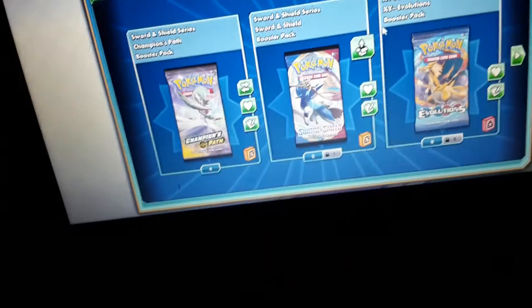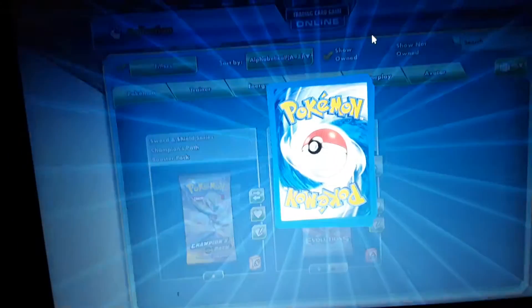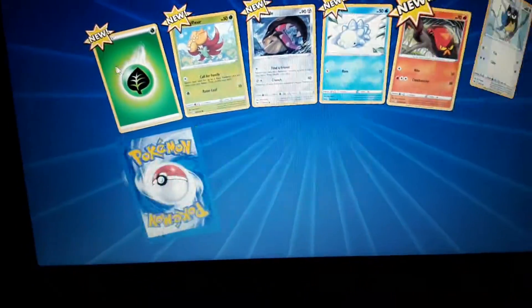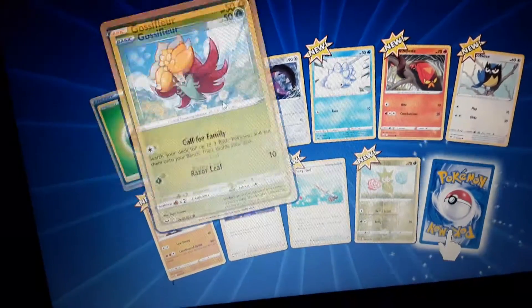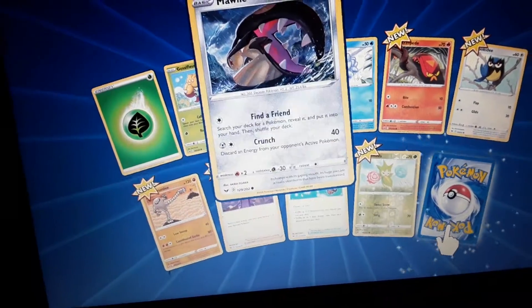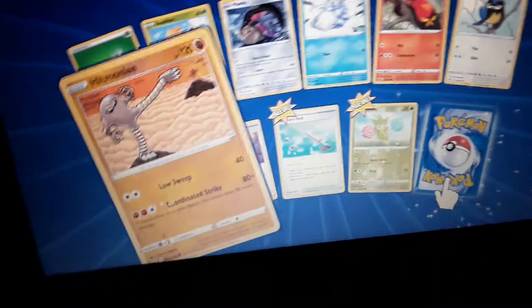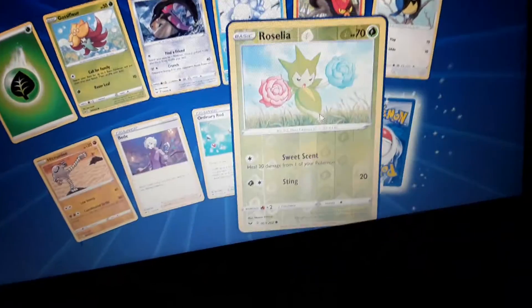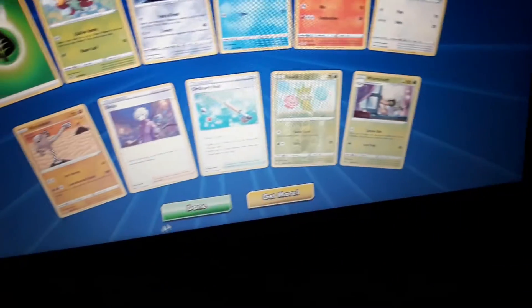And now we'll do Sword and Shield. Why not? We got Water Energy, Gossifloor, Morawile, Snom, Scissor Lizzlepede, Rookity, Hipmon Lee, Beed, Ordinary Rod, Holo Reverse Rosalia, and a Whimsicott Regular Rare.